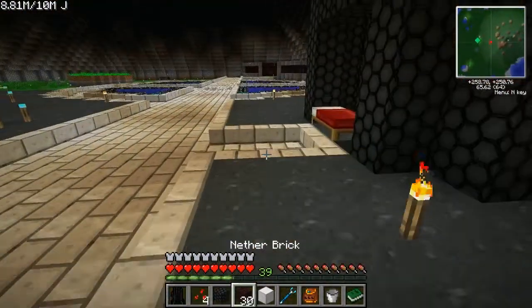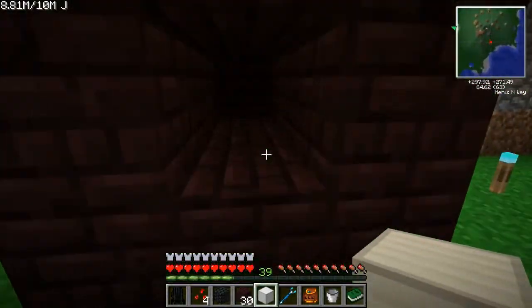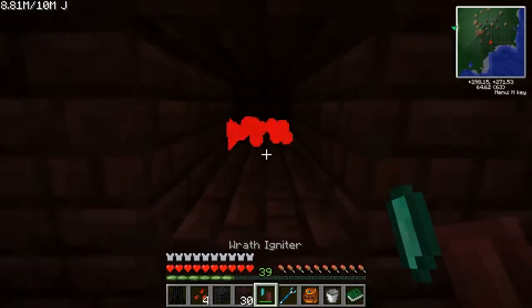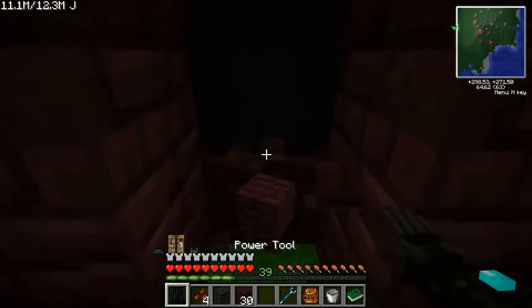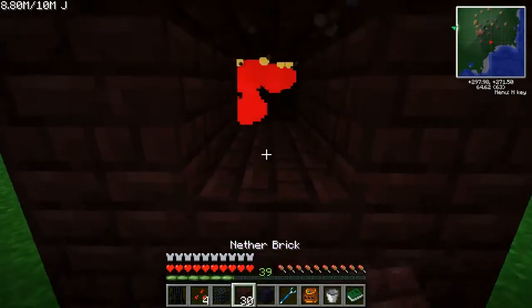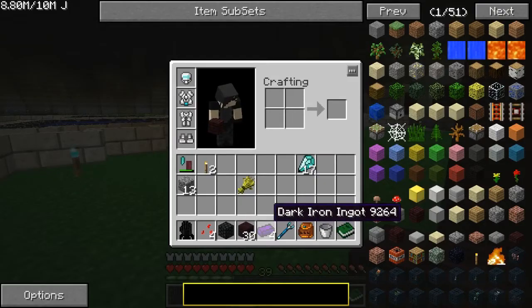This will all become very clear as to why I'm doing it here shortly. Light the flame in there — ooh! And then if we take a block of iron and place it next to the fire, it gets burnt and turns into a block of dark iron. I really should use a turtle for grabbing that because it's safer. But then you can take that and uncraft it into dark iron ingots, at which point you can use those.